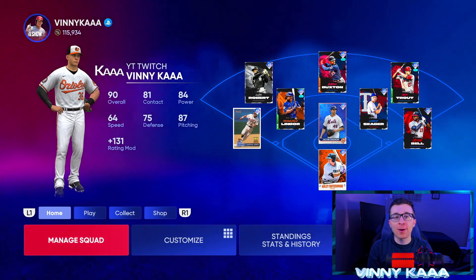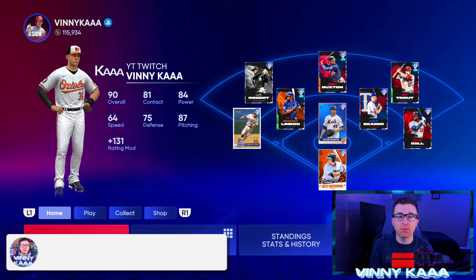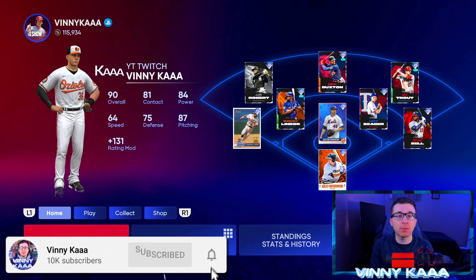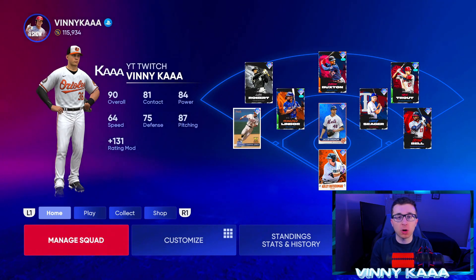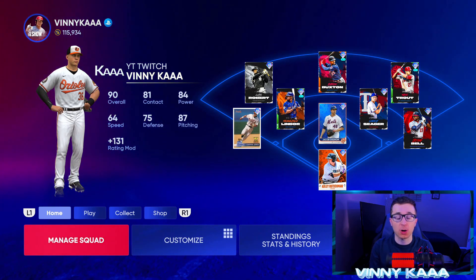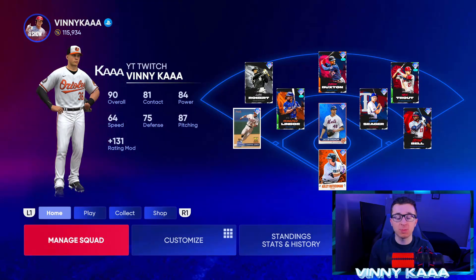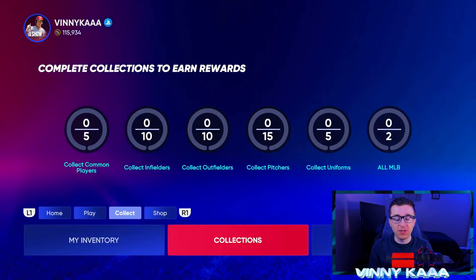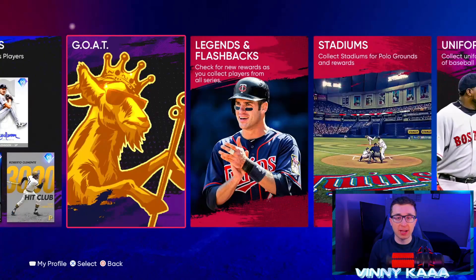All right everyone, we're back on MLB The Show 22 and we're talking the best cards to invest in right now, but this one's going to be a little bit different than my normal investment videos. Normally you invest in live series cards — they go up in price, they go down in price depending on how those players play in real life — but today we'll be looking at cards in events, Battle Royale, and the Faces of the Franchise program. Let me explain why.